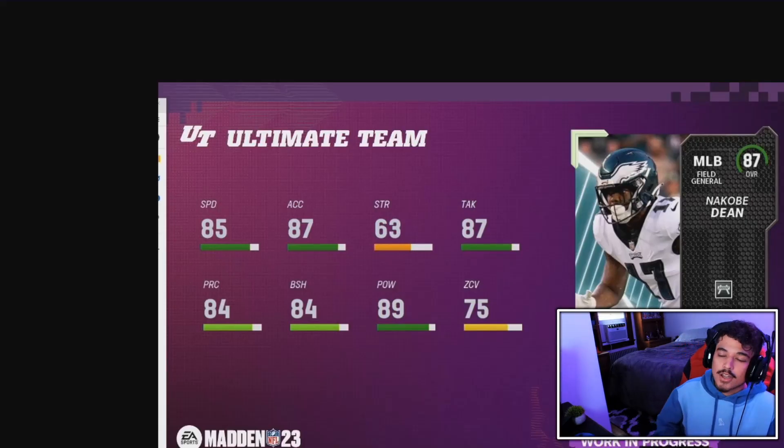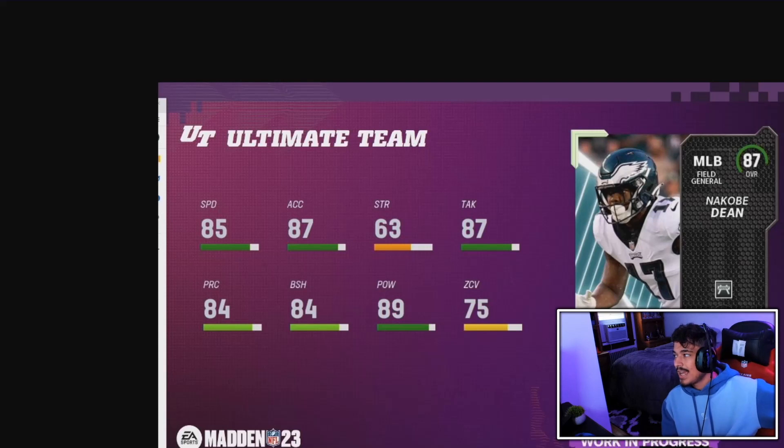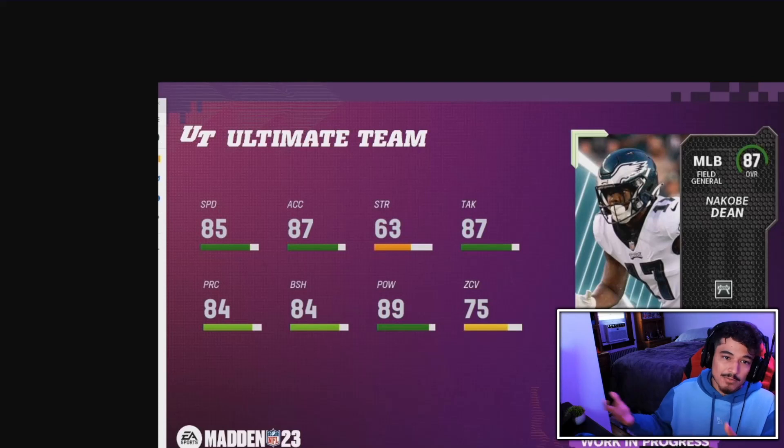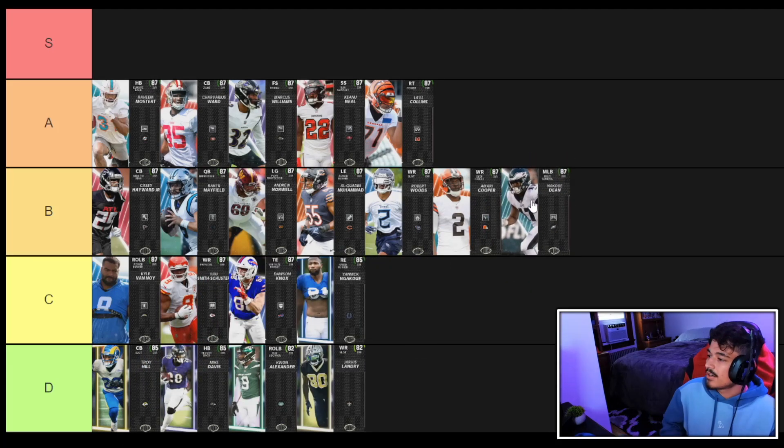Next is the 87 overall Nkobi Dean at 5'11" with 85 speed, 87 acceleration, 89 hit power, 84 block shedding, 84 play recognition, and 87 tackling. The problem is his shorter height will cause fewer animations as a middle linebacker user. He could see usage as a run stopper or outside linebacker dropped in coverage, but he only gets Eagles chemistry as a rookie. We're putting Nkobi Dean at low B tier — solid, nothing crazy.